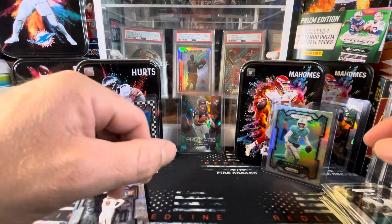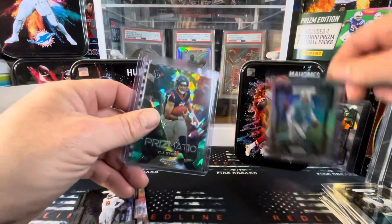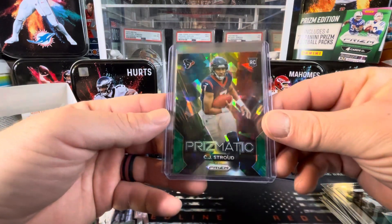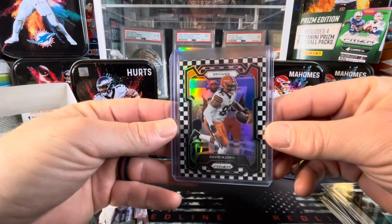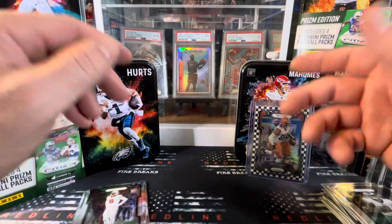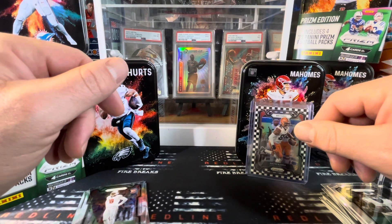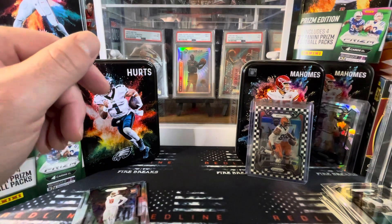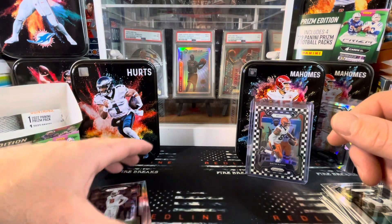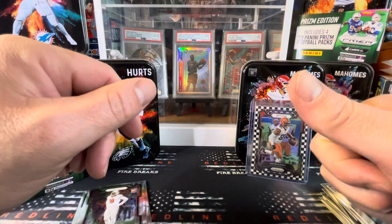All in all, Jalen Hurts' box was absolute fire. The Mahomes box — we got a Tua Silver, that's all right. Tua Silver, CJ Stroud Green Ice Prismatic — it's beautiful — and David Njoku on the checkerboard. Let me know what you guys think about these Tens. I really like them. You get the extra collectability out of the Tens themselves, and four packs of retail with some good possibilities. Check out Mercari, give us a follow there, like and subscribe. Redline out — we'll see you on the next one.